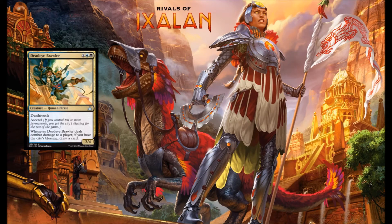Next up we have Dead Eye Grawler, blue, black, and two for a 2-4 Human Pirate. This guy's got Death Touch. I like him already. A 2-4 with Death Touch is actually pretty good, especially in blue-black when he'd be a little more controlling. He also has Ascend, and if you do have City's Blessing and this guy does combat damage to your opponent, you get to draw a card. This is one of those guys that is value on the block, value on the attack. Typically he is a big magnet for removal spells.